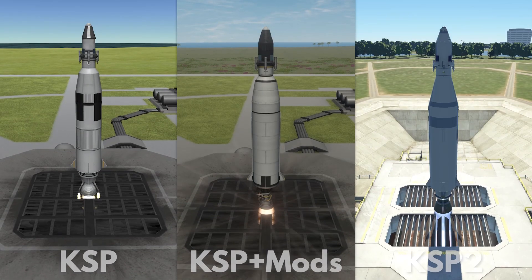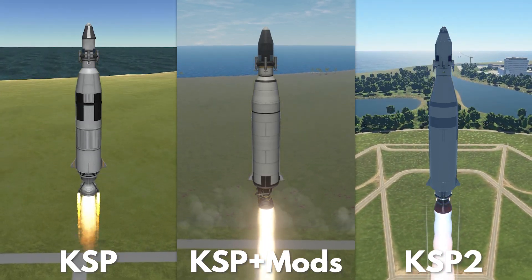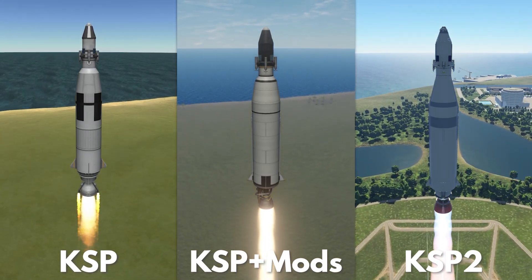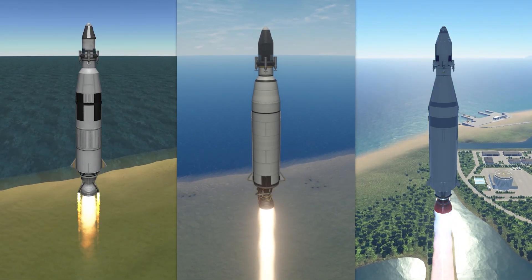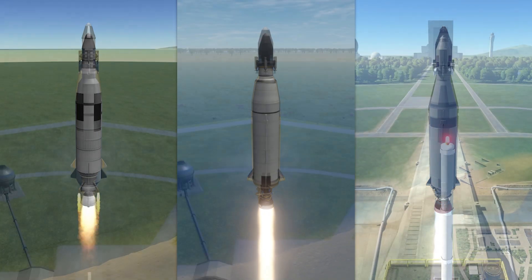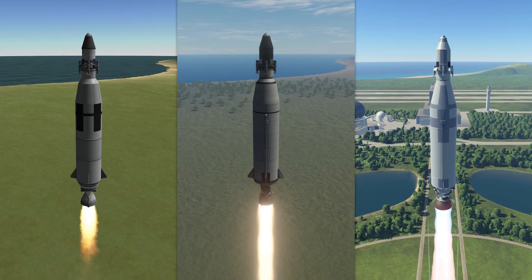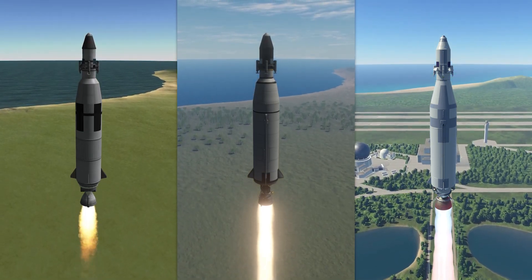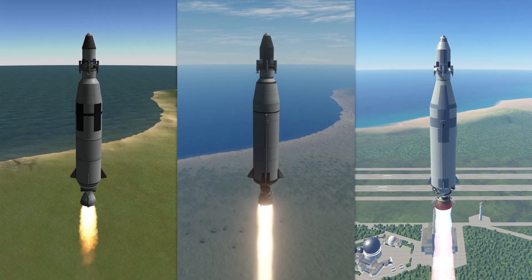Here's the rocket on the launch pad, and we have liftoff. On the left we have KSP1 unmodded, in the center KSP1 with mods, and on the right KSP2. If you just look at KSP1 alone, it looks fine — nothing wrong with it. But once we add the mods on top of it, it looks so much better, actually amazing. And comparing that to KSP2, I actually already think that the mods are better.